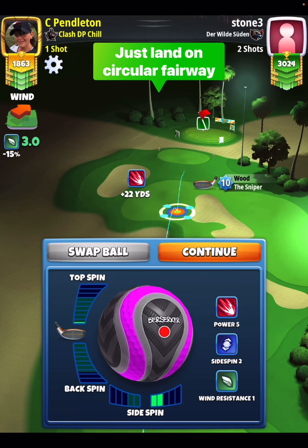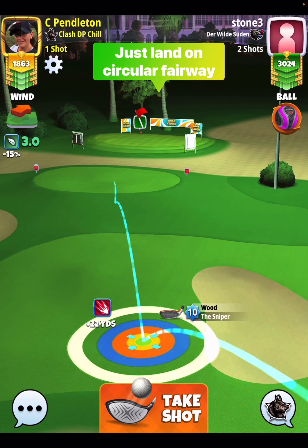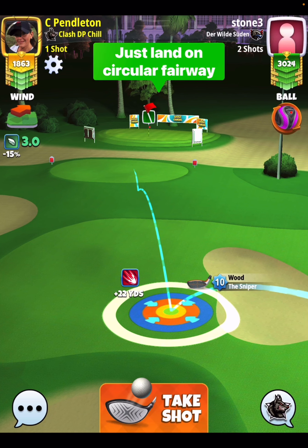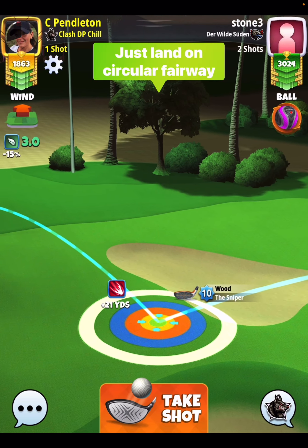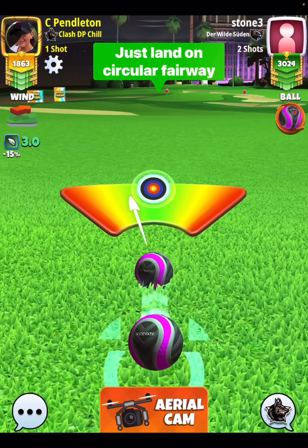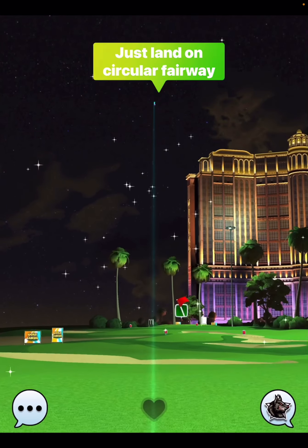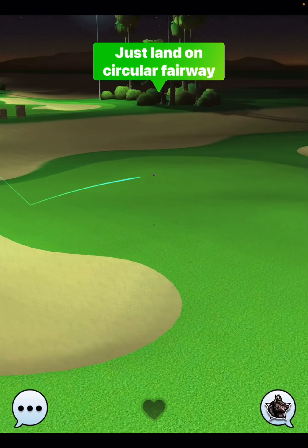Shot number two — just use some topspin, use your two-sided spin to the right. All you want to do is land on the circular fairway. I just make sure that my ball guideline's second bounce is in the rough and my ball guideline middle of the fairway. I pull one to one, which means three miles per hour is going to be a three-ring pull. I hit a great ball, but it doesn't matter — all we've got to do is land on that fairway.